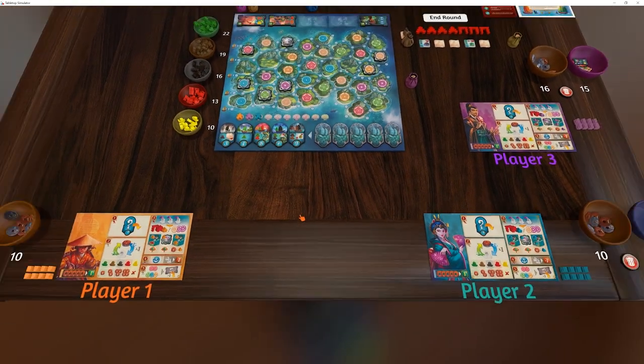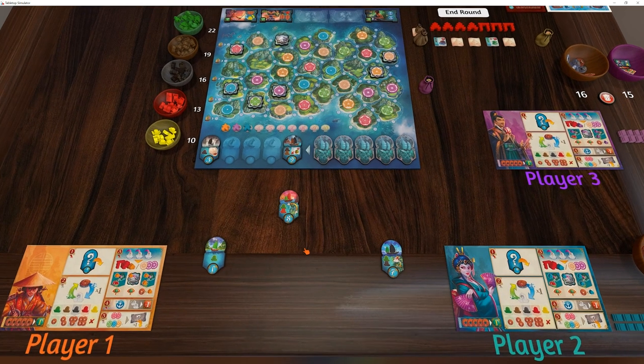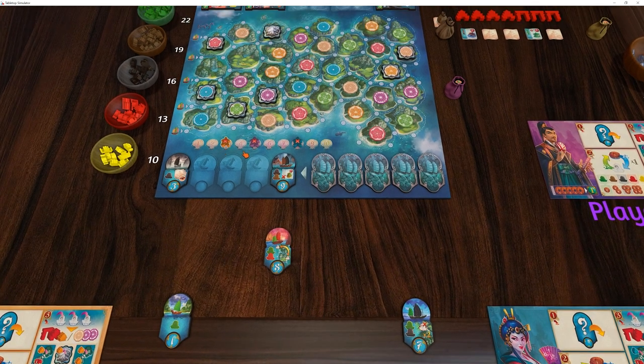In addition, once you take your action tiles - the number based on the tile is your turn order for the next round. So what you can do is actually just take your meeple and place it straight away while the other people are doing their turns, just to speed things up. It's got a little X - it just means that you've done your turn. Just a little visual representation for who's gone first.